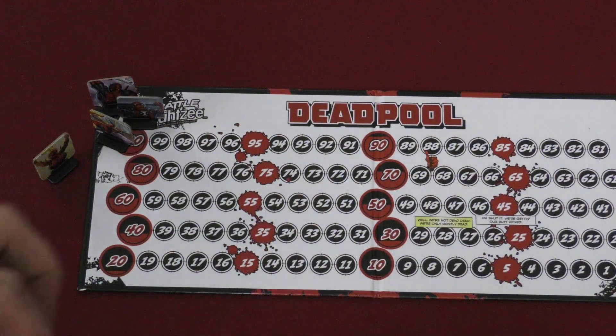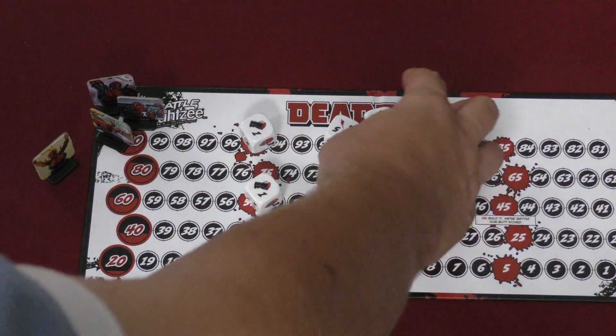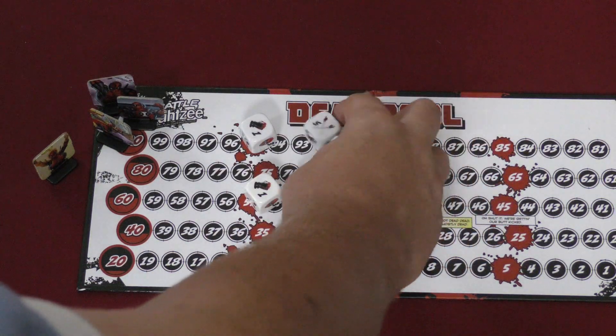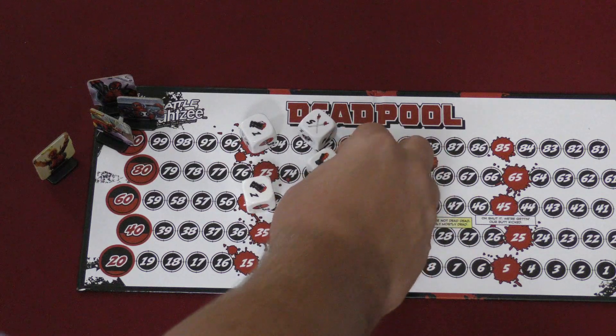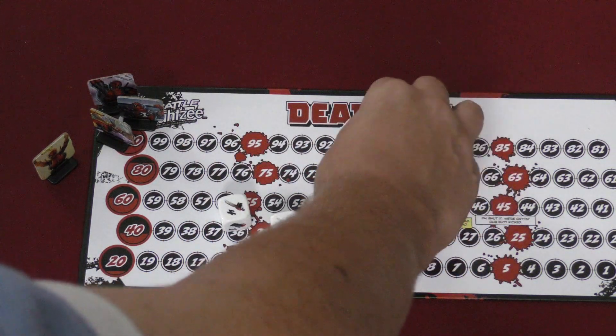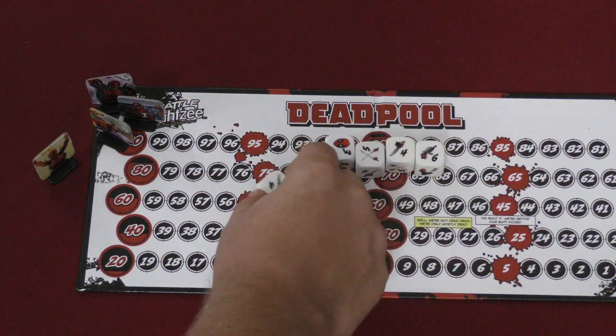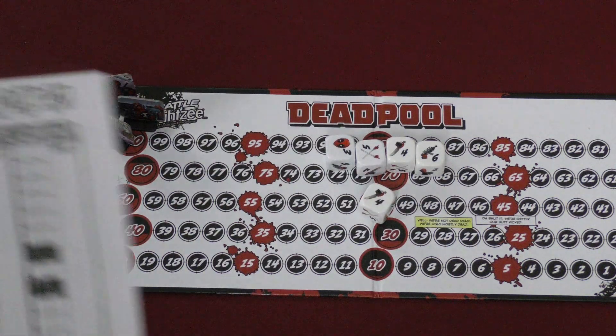What you're going to do is the same thing you would do in Yahtzee — roll the dice and decide what to keep. So here I might decide to keep the four and the five, and re-roll these. I got a three, four, and five. Re-roll. And I got a three, four, five, and six. That's a small straight.